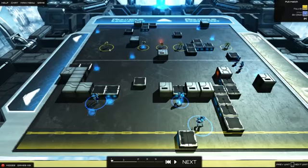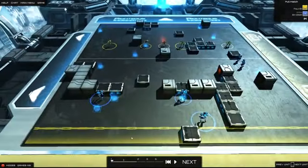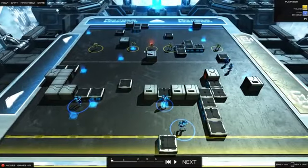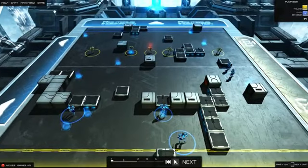All right, we're in game now. I'm the yellow team up here. My opponent, Bin, is the blue team down here. What I've got to try and do is get the ball from here into the scoring zone down here for seven points, or I want to pick up these point zones all over the pitch for two points. So I'm just going to show you the first turn.